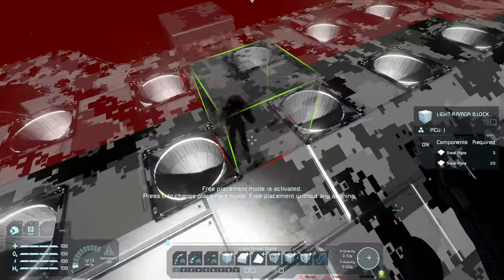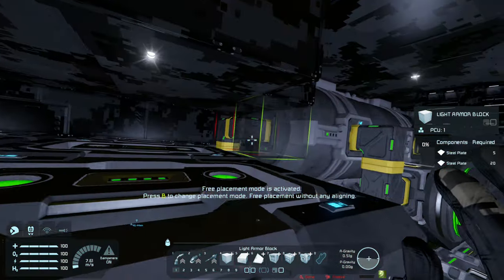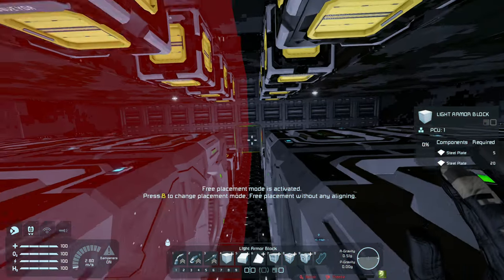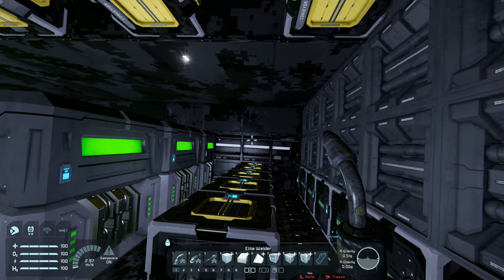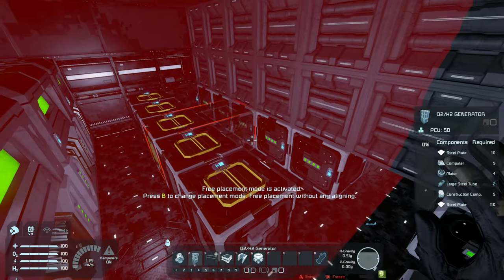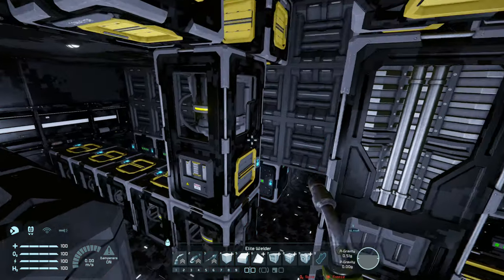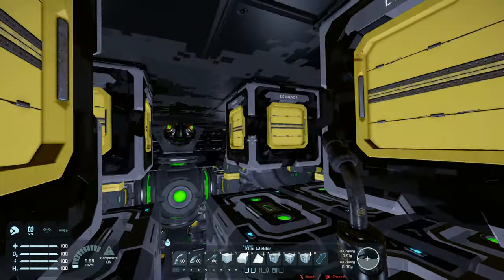Anyway, I'm kind of getting off topic here. So we'll enter back into here and finish off these thrusters. I'm not sure where I can actually grab... that's pretty simple, I can just do it from there. So what we could do is get some more O2H2 generators and put some there like that, and then basically put in a conveyor there and then some tubes that would connect them all.